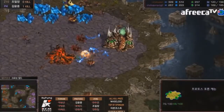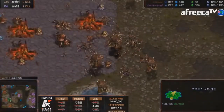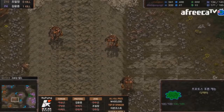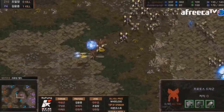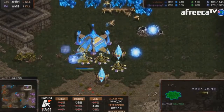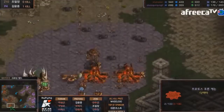As the corsair count gets lower, the ability for mutalisks to actually get on the map and do damage becomes more realistic — a little dangerous for Shuttle. But Shuttle has so many archons and units. Another good storm does quite a bit of damage to that mineral line. Shuttle's army is up by almost 30-40 supply — this is brutal. He's playing very safe, scouting all edges of the map.